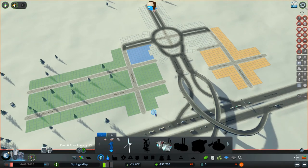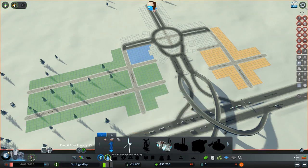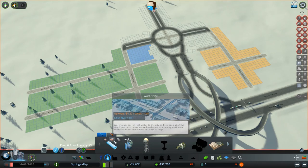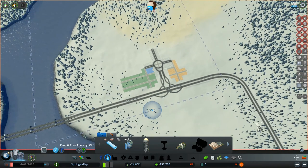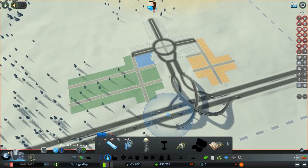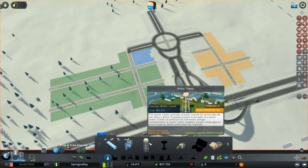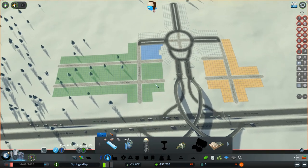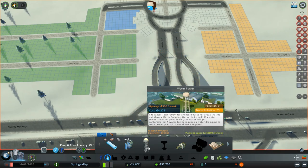The next thing you want to do once you get your grid planned out is get power and water sorted. In this map, there are some things you can use that aren't in other maps — citizens will require heating, which is something I've never had to deal with before, so we're going to learn this together. I know this is a bit of an old DLC, but it's still fun regardless. So let's get a water tower in.